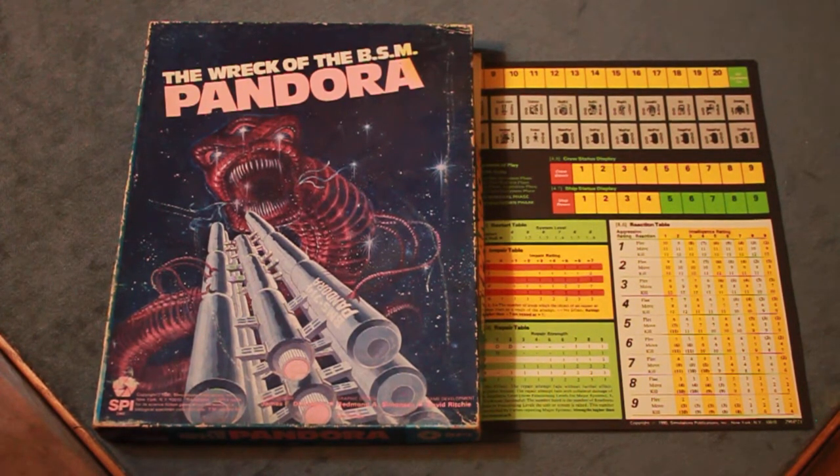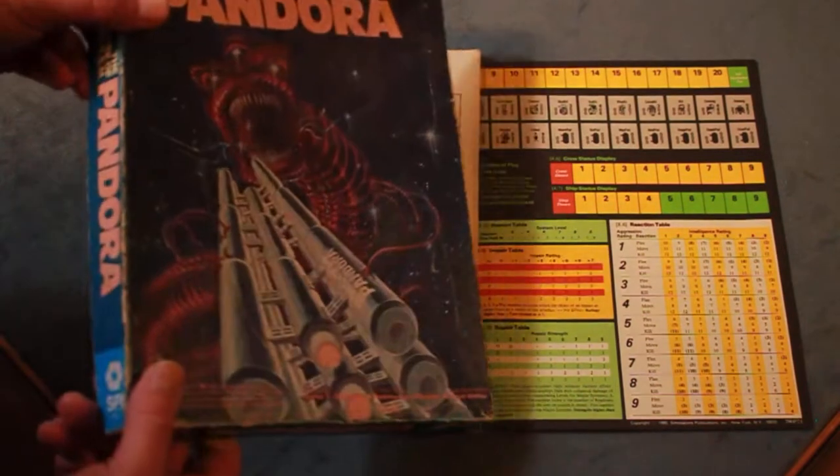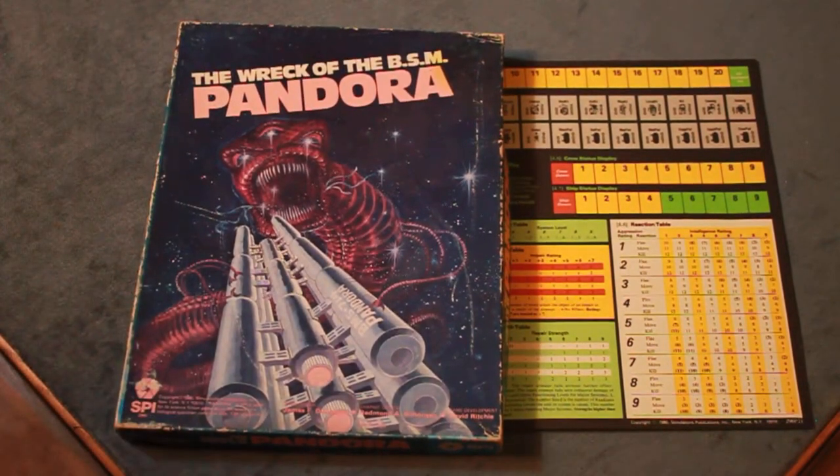Game design by James Dunnigan. Graphic design by Redmond A. Simonson. Game development by David Ritchie. There are a couple versions — this is obviously the box version, the narrow bookshelf-style box. There's also the Ares Magazine version. As you can see, mine's pretty well worn. Cover art is very nice.